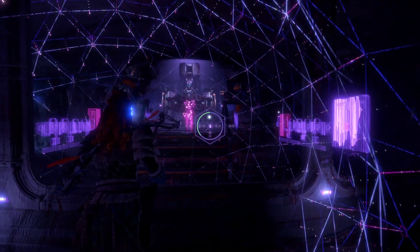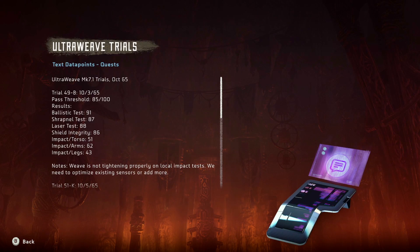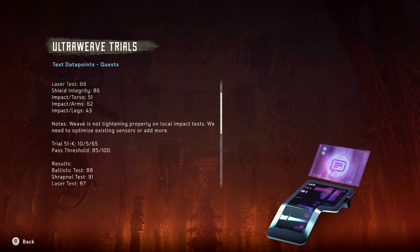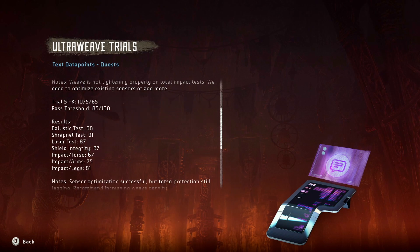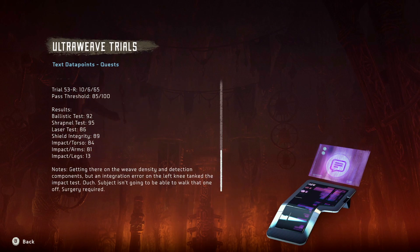What does this say? Ultra Weave Trials. Let's read this — Ultra Weave MK 7.1 trials, October 2065. Notes: weave is not tightening properly on local impact tests. We need to optimize existing sensors and add more. Sensor optimization successful but torso protection still lagging — recommend increasing weave density. Getting there on density and detection, but the integration error on the left knee tanked the impact test. Surgery required — ouch.